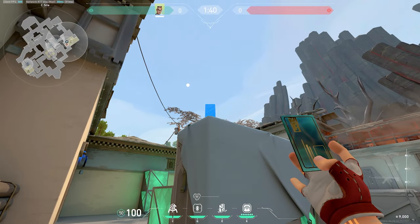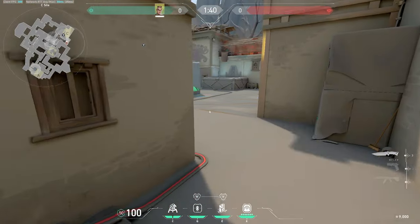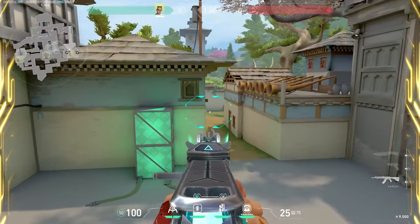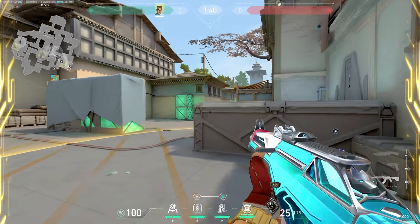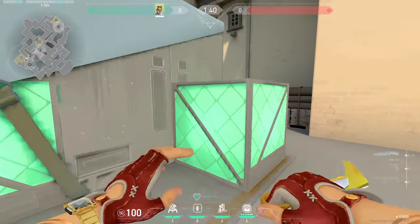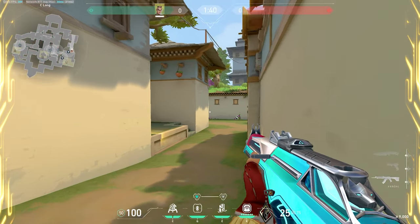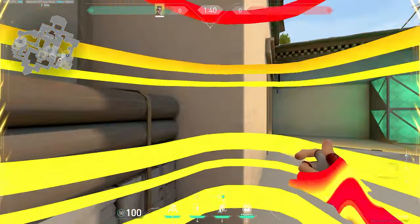For C, I usually put my TP to get up on default and then my second TP for retake at CT. Or I'll put it top default and if I want to fight for the site, I'll put my second TP back site — you come up, get your pick op-ing, then TP and fight from that angle and re-peak. If you want to go aggro C long, I like to put mine in this corner and my second one can go logs, back site, or CT. You hug the right wall, walk down, fight this angle, get your kill, and TP out.